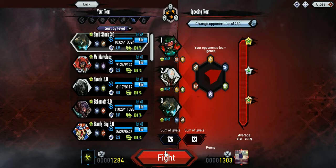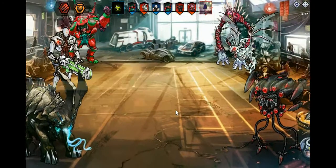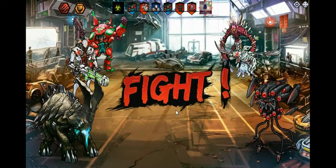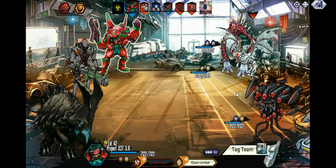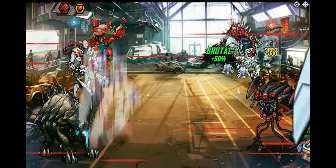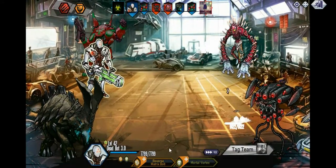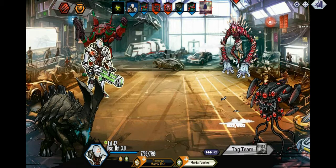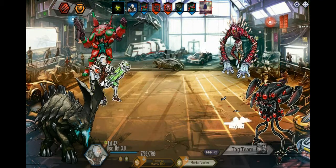We're gonna take down the bat just because it is gonna attack first. It really doesn't matter which one — all three are gonna get to attack either way before my stronger mutant gets to attack. Hopefully they don't take him down, because that's gonna kind of suck.